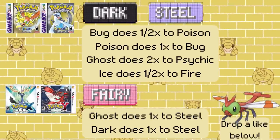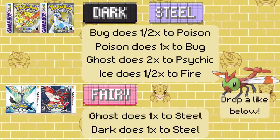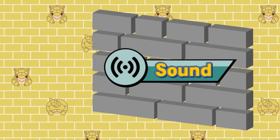While there's been some updates over the years with the additions of new types and balancing out of some overpowered ones, since the introduction of fairy types in Generation 6, it's remained the same. Personally, I don't see it changing anytime soon, unless Pokemon decides to throw something at the wall and see if it sticks.